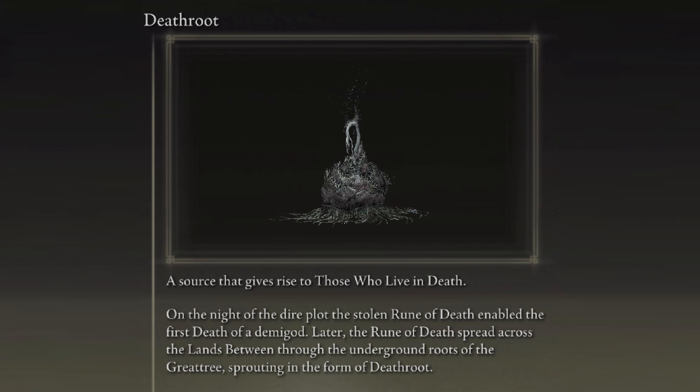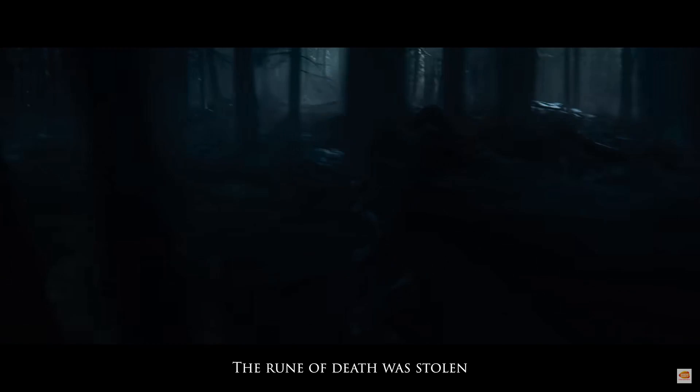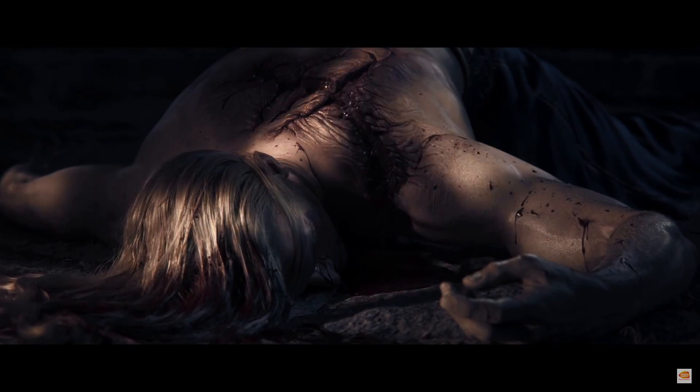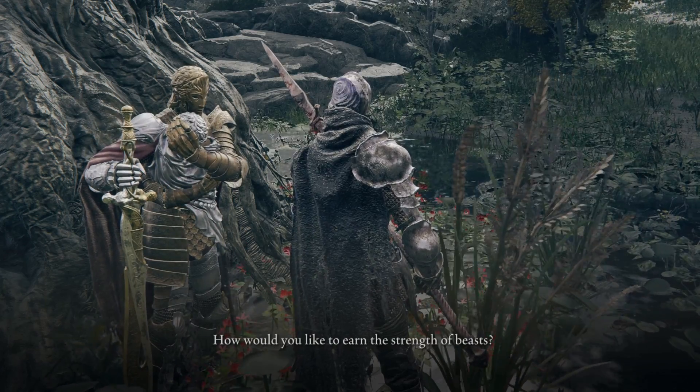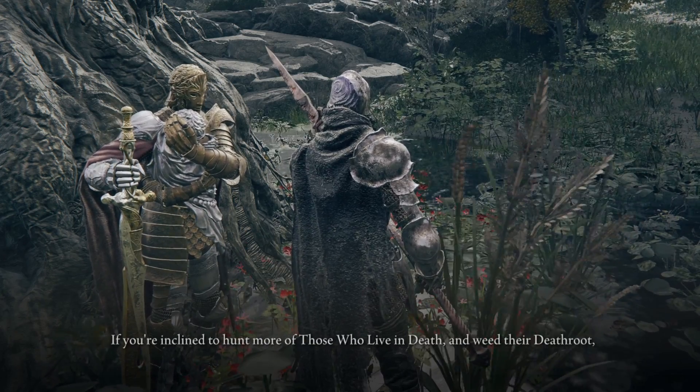On the night of the dire plot, the stolen Rune of Death enabled the first death of a demigod. Later, the Rune of Death spread across the Lands Between through the underground roots of the Great Tree, sprouting in the form of Death Root. This first death of a demigod refers to how Godwyn, the offspring of Godfrey and Marika, was killed in the Night of the Black Knives. Showing this Death Root to D prompts him to introduce us to his master, the beast clergyman, Gurranq.